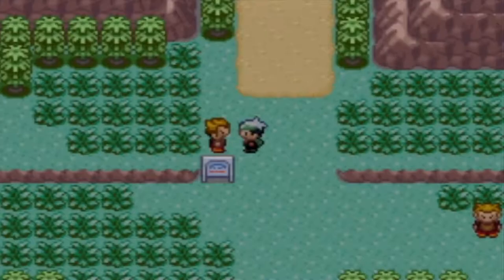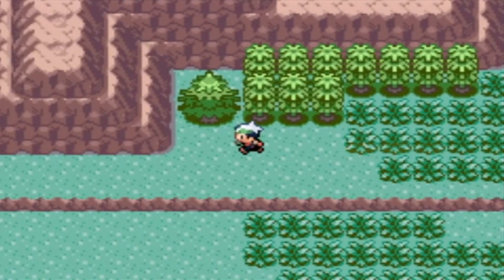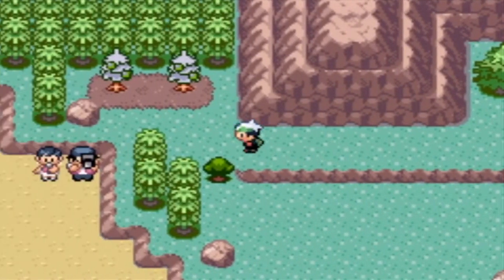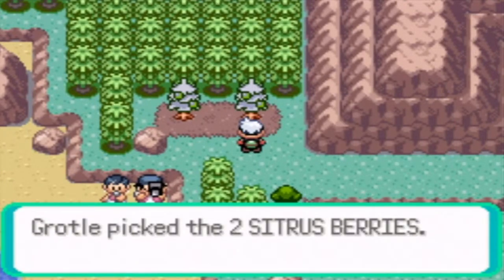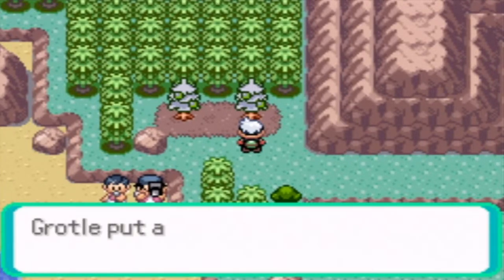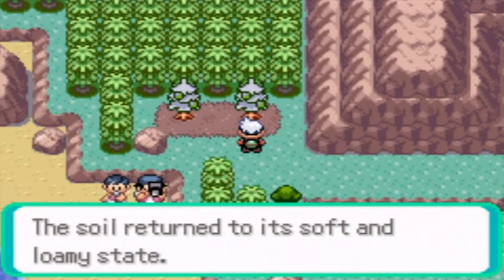Right here you can pick the Sitrus Berries as long as you don't jump off the ledge accidentally. Two Sitrus Berries - nice! These heal 30 HP I think, and they can be equipped to your Pokemon, so that's awesome.